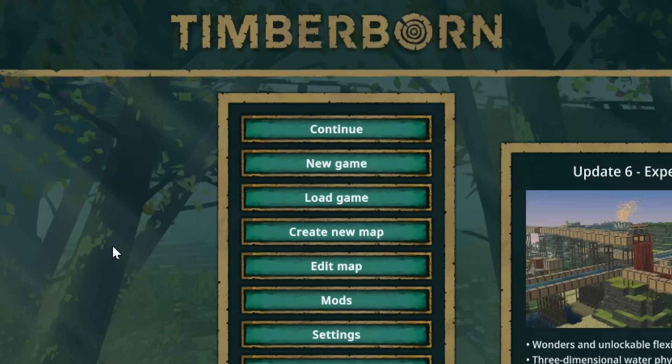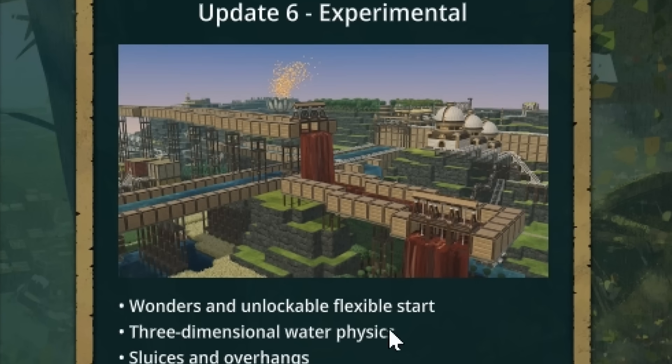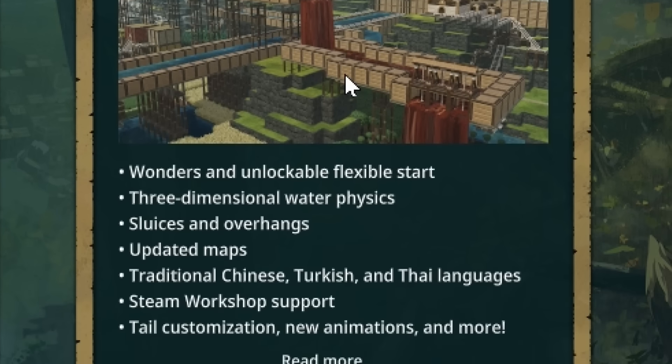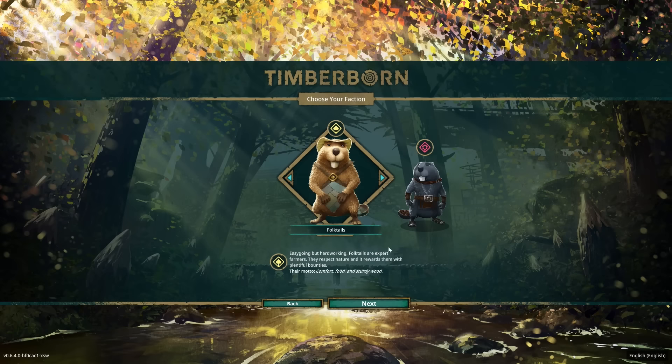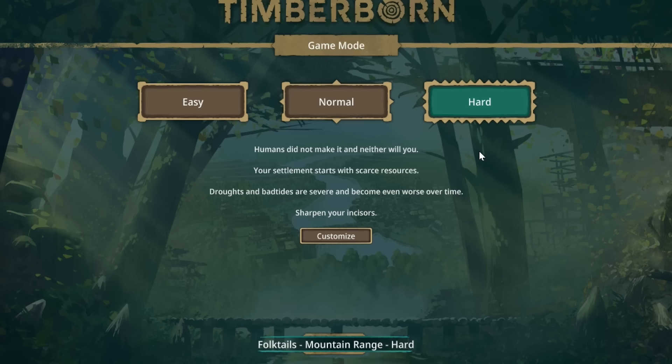Welcome back guys for a new series of Timberborn. Update 6 is here and it is packed with really cool stuff. I cannot wait to show you everything that's in this update. I'm going to choose the Folk Tales for this playthrough — should be fun. And we're going to play on my new favorite map, Mountain Range. It's my favorite because I found a way to totally crush it. And of course we're playing on hard mode — let's do it.